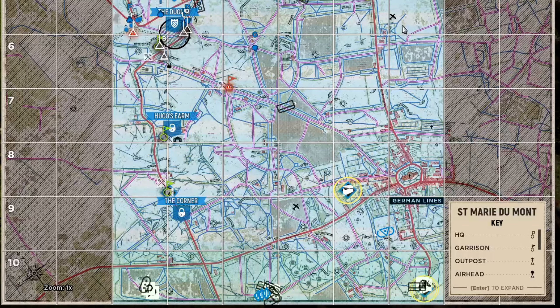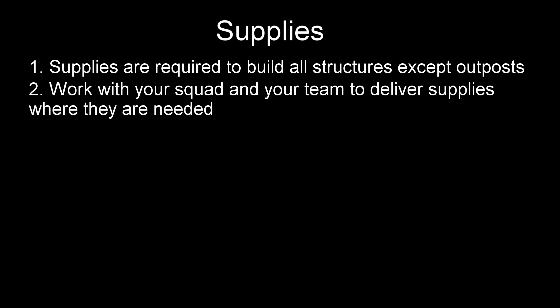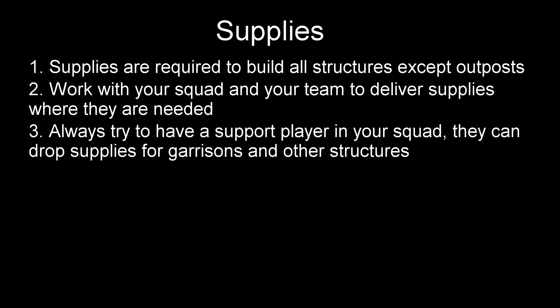HQ spawns, as the name suggests, are found at your HQ — your team's side of the map. There are three to choose from and this is also where any vehicles will be spawned by the commander. By now you should be able to see why communication and coordination is so important in Hell Let Loose. That brings me to the next part of this guide: the importance of supplies. Supplies are required to build all structures in Hell Let Loose except outposts. Your team and your squad will need to work together to deliver supplies where they are needed to build things like garrisons, which as we've already covered are key to winning in this game.